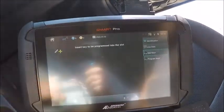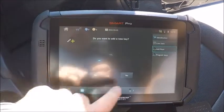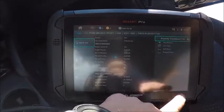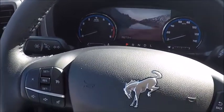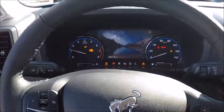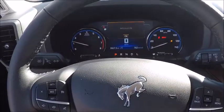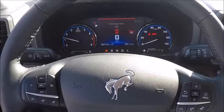Got our key in the slot right there, hit okay. There's our door locks — we're going to hit no. Okay, we're going to go ahead and disconnect. There it is — 2021 Ford Bronco Sport, add prox key.